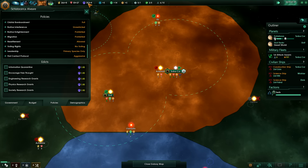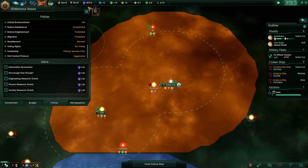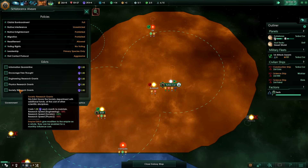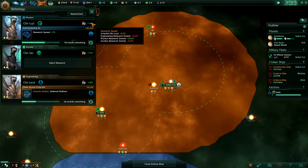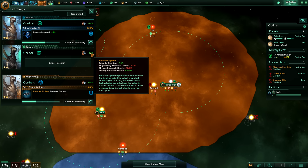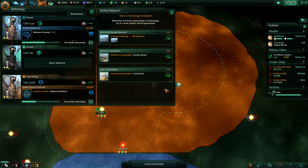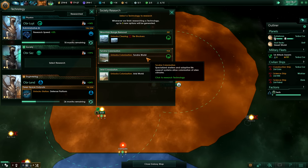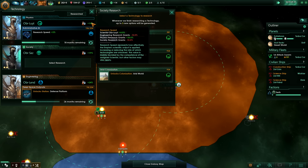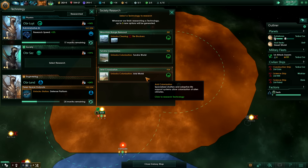I should also probably enact some edicts considering we have a lot of influence - we max out at 1000 and currently have 393. I could literally select all of these and we get roughly a 10% bonus on all of my technologies. So instead of getting 30% on one and minus on the others, if we activate them all we get plus 10% on all of them which is really good.